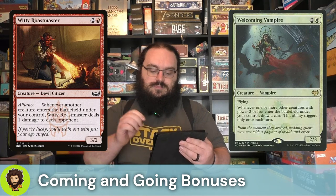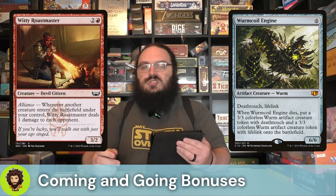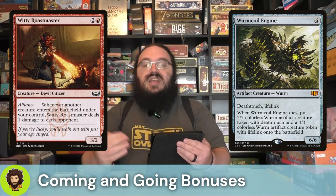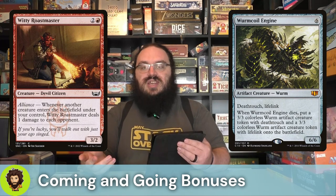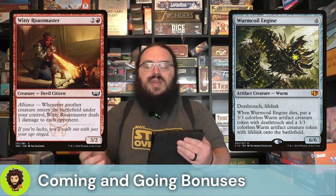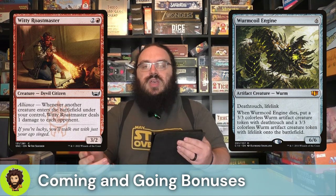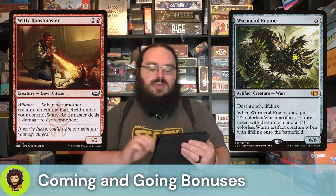Worm Coil Engine is phenomenal here. It is a little on the expensive side — sitting slightly over $10 on TCG, up to $13 everywhere else — but the fact that whenever they die they're going to leave behind two halves of a Worm Coil Engine, and we could do this every turn. I think the Deathtouch and Lifelink we're getting from it kind of justifies that price point.